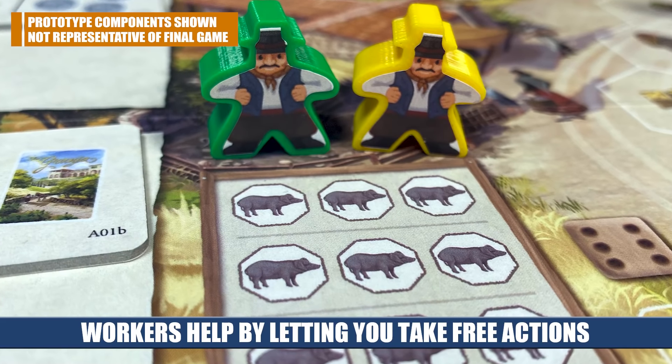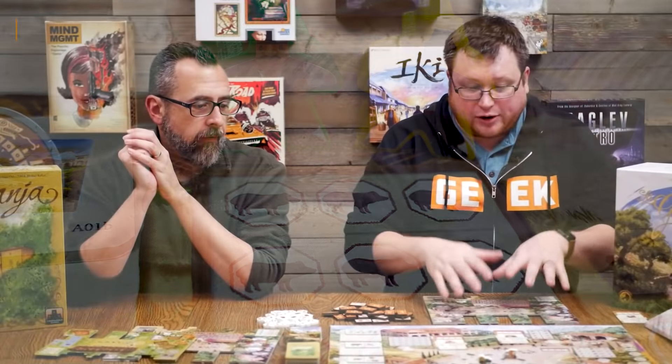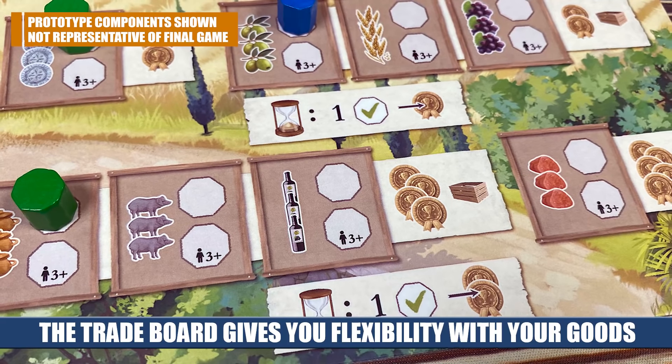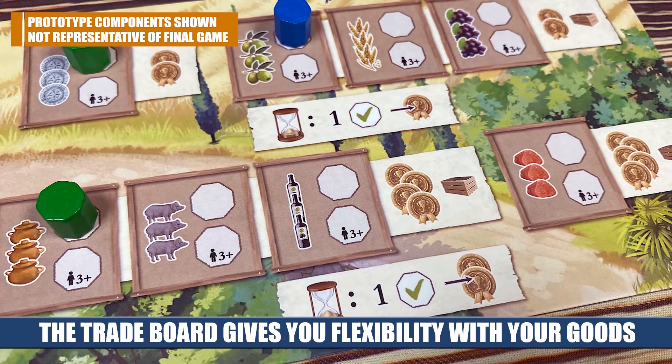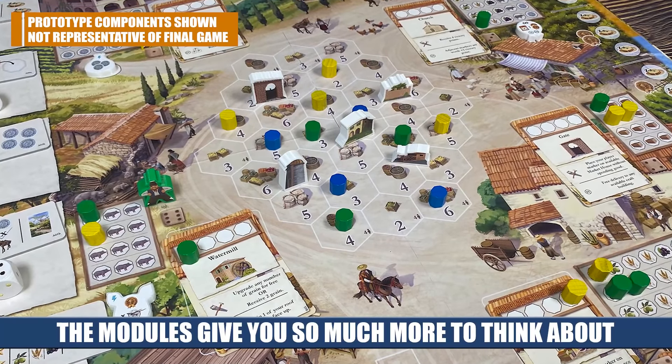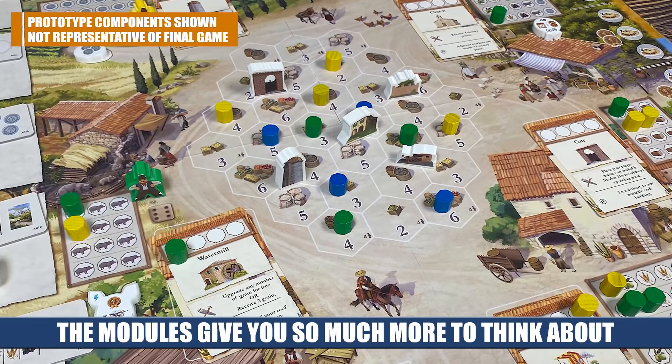The designer also made one called Long Distance Trading, which adds a foreign trade board you can sell directly to — so if you're struggling to make your contracts, or don't want to worry about them, you can sell your goods there instead. These feel like things he's thought about over the years and organically added in. The base game itself does a lot to give players flexibility, and the brilliant thing is that for enthusiast gamers who like medium to medium-heavy games, all that flexibility gives you more to think about.